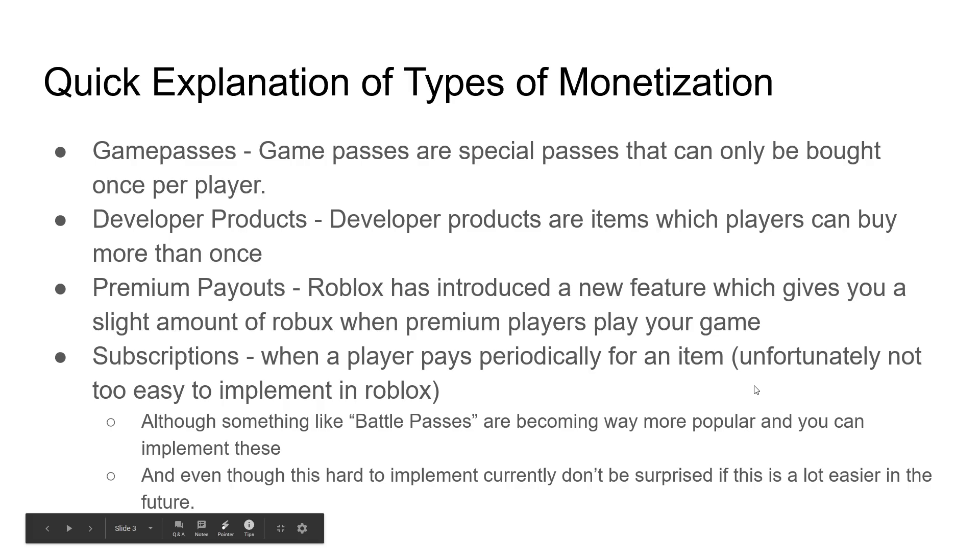Now I'm going to give you an explanation of all types of monetization. Game passes are special passes you can only buy once. Developer products you can buy multiple times — things like currency, special power-ups, or limited-time items. Premium payouts are a newer feature where you earn a small amount of Robux whenever a premium player is in your game.